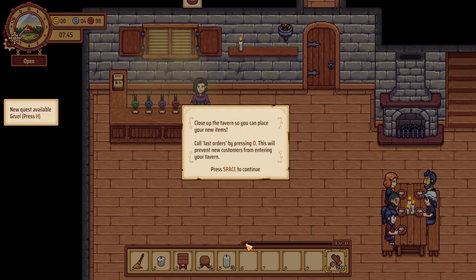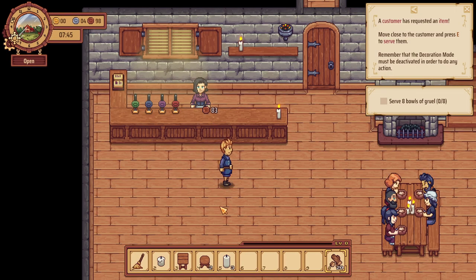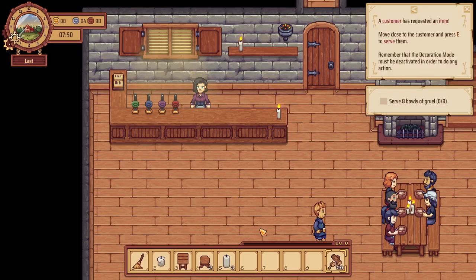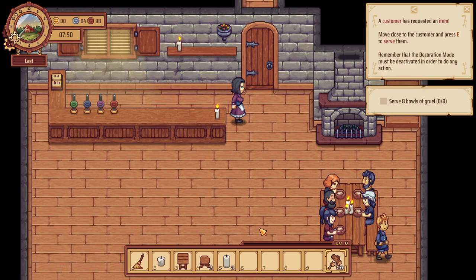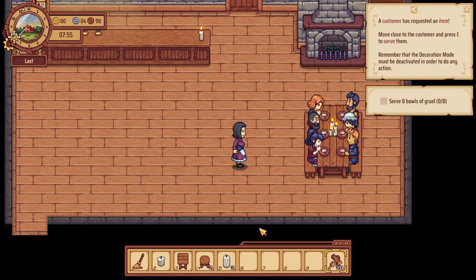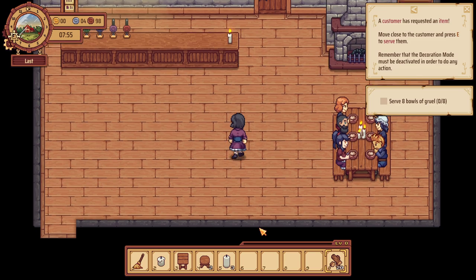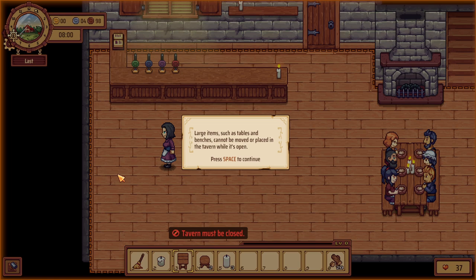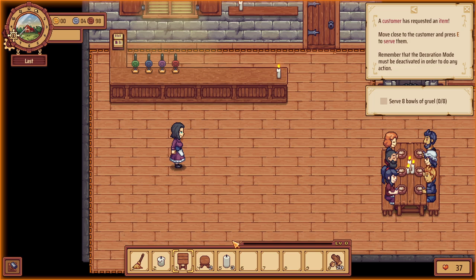Close up the tavern so you can place new items — last call by pressing O. This will prevent new customers from entering but doesn't immediately kick people out. Pressing O again will force the tavern to close but you will lose reputation — instead wait for your customers to leave. Large items such as tables and benches cannot be moved while it's open.